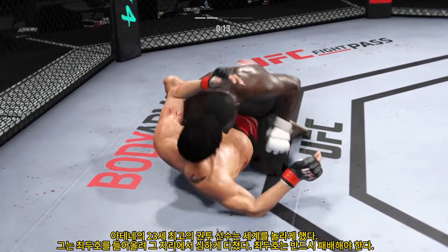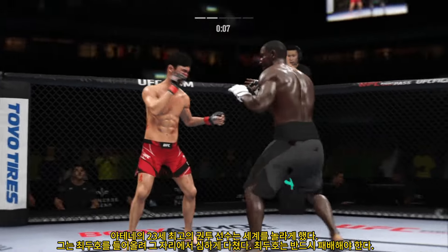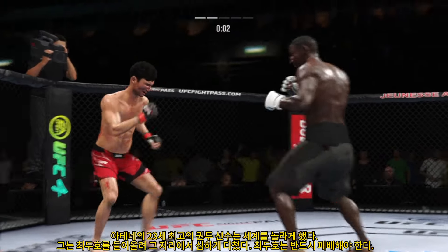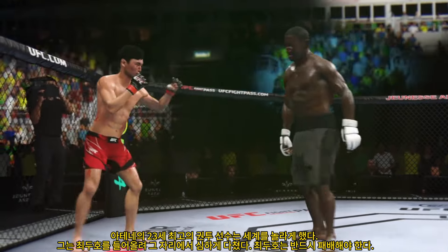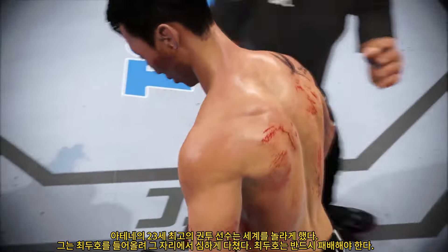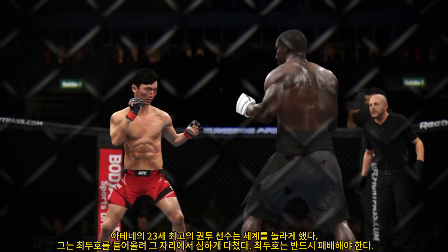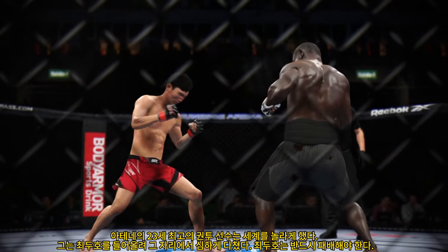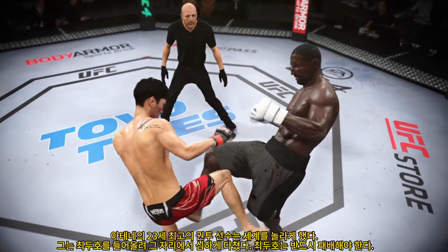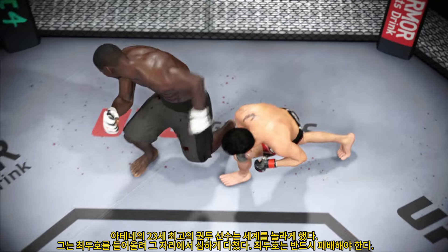Bottom fighter maybe looking to hip escape. He escapes up to his feet — very nice. He has a commitment to kick it tonight and it shows. Let's take a look back at some of the action in that previous round. A lot to like on both sides — both were intent on going forward. What happens when nobody wants to take a step back? They meet in the middle. That's exactly what they did, and they both found success over the course of that round.